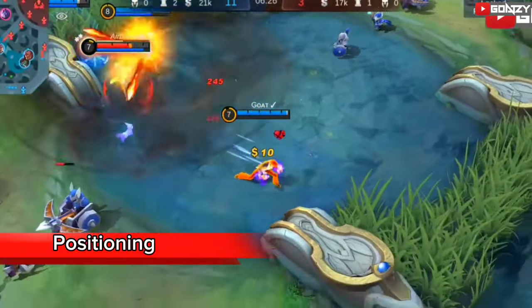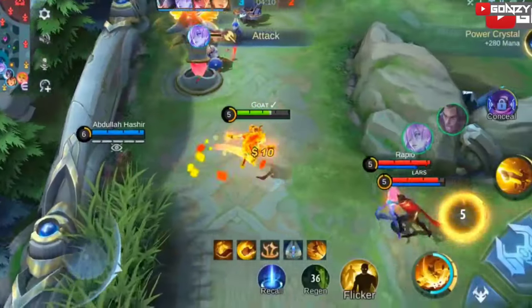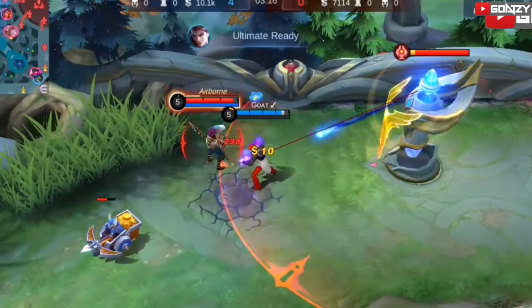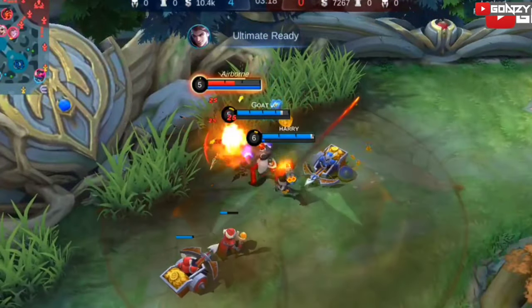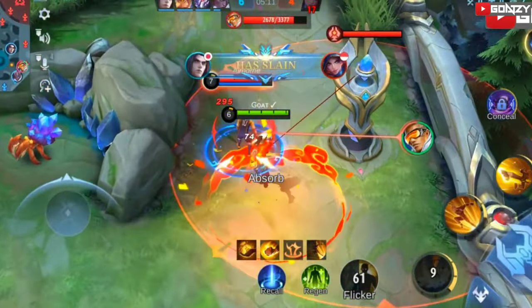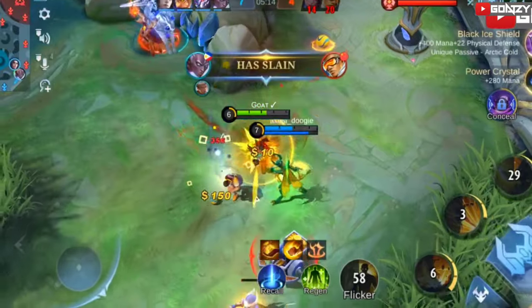Cho is a pick-off type tank, so you must position yourself to always find available pick-offs. Use the bush to vision available targets. Don't be visible if you want to get an enemy. After picking off a target, you must back out if you don't have skills to use. Always surprise enemies with your kicks — don't be predictable.